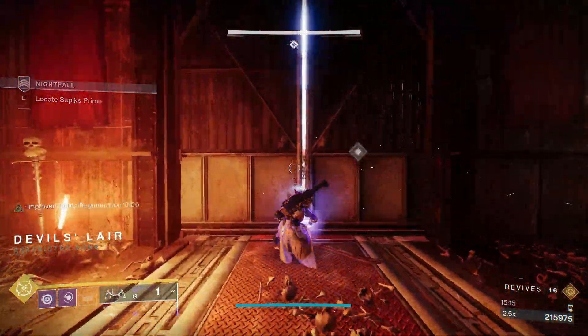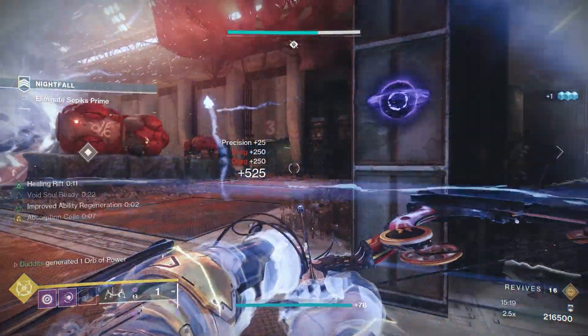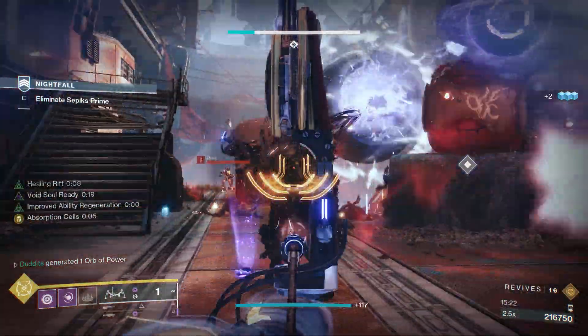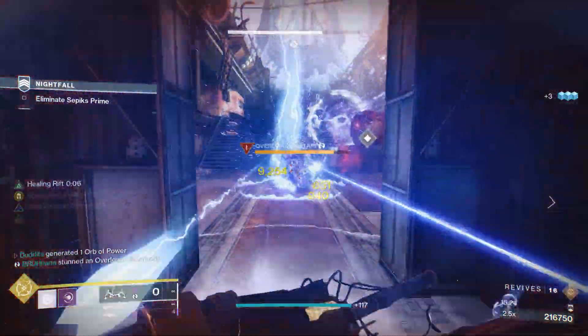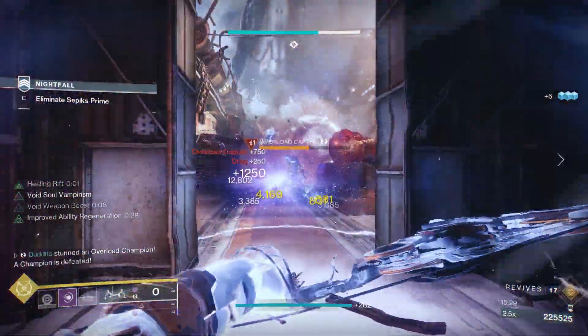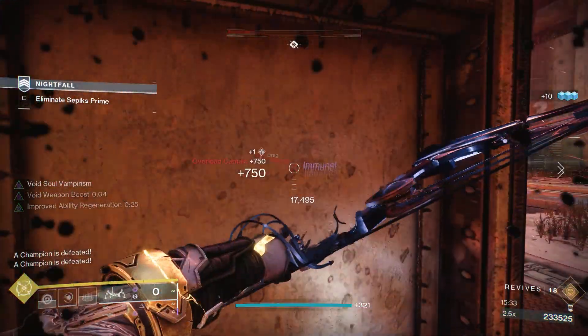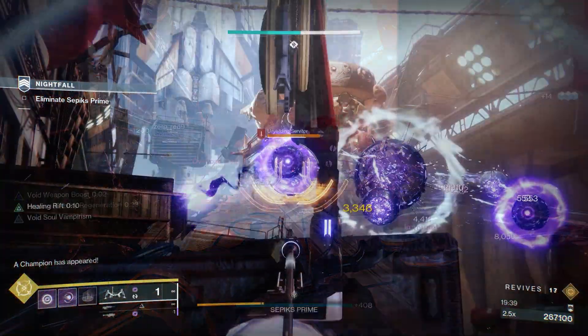Just look at the state of this clip. As you come in, there are two overloads. You're going to see Absorption Cells kicking in again for that extra damage, keeping these two pinned. I've hit them with my Weakening Grenade and I've got Child of the Old Gods on there — these are just getting absolutely owned. It's a really, really solid little setup.